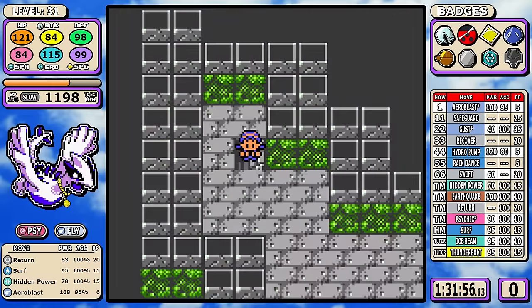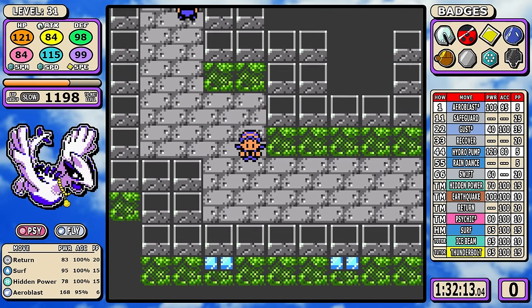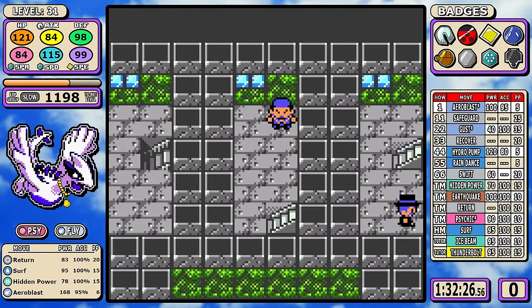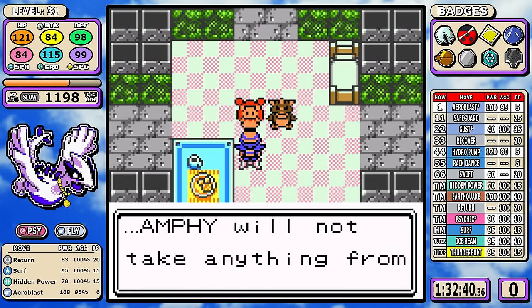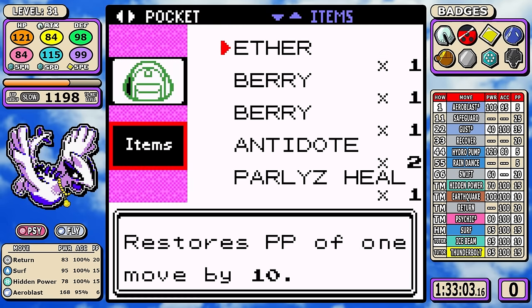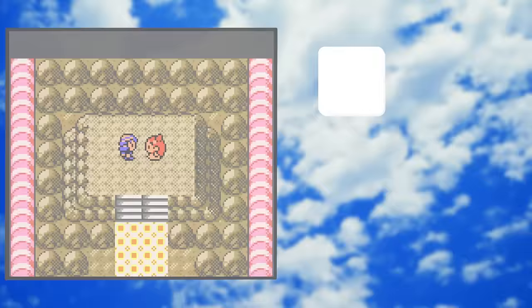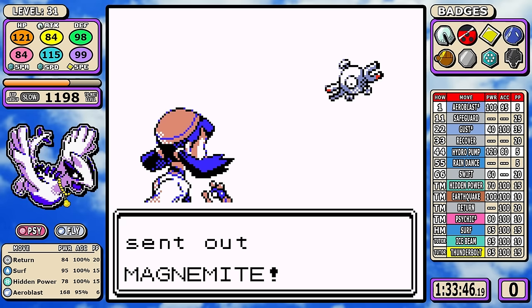I have to slow down for Jasmine's fight — it was tough, and at times felt nearly impossible in such a slimmed-down route. Notice we now have that paralysis-cure berry equipped. I messed around with this fight a lot, from trying extra training to early rare candies to trying the Mystic Water held item. This was one of the very few points in the game that was a legitimate struggle, so let me share some thoughts before we dive in.